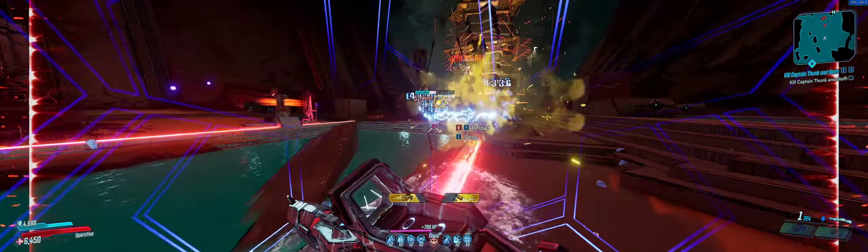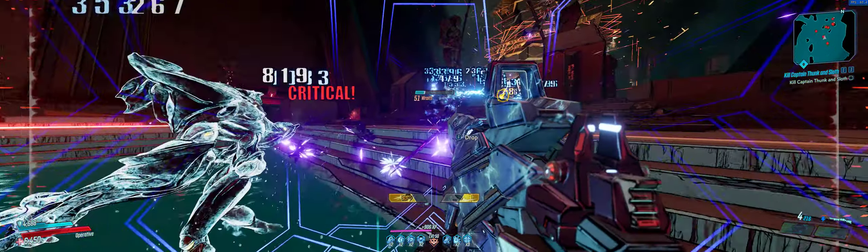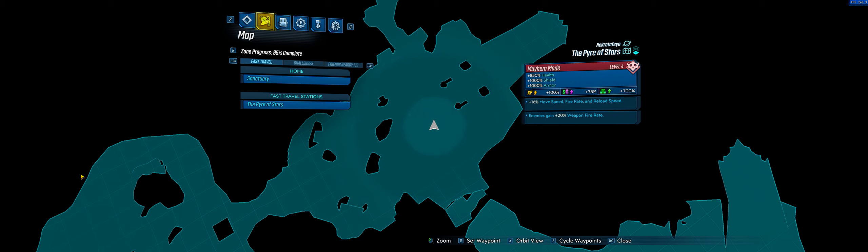We didn't even look at what the modifiers are and it doesn't really matter — whatever we get, we're just going to do our thing. But we'll take a look here: we have movement speed, fire rate, and reload speed, so that's nice. 20% fire rate from the enemies against us, so I think we got the better end of the deal on that one.